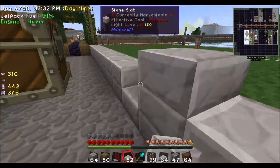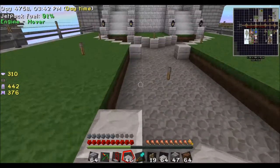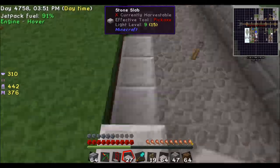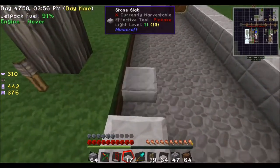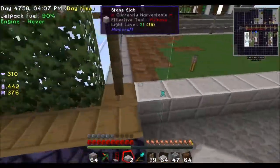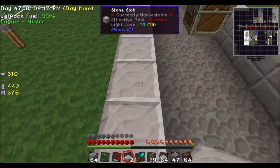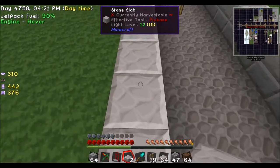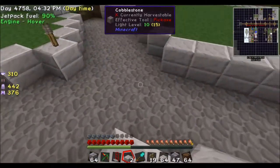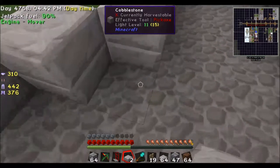Otherwise the mobs will spawn — I have to take care of the moon. We are finished with this one. I want to finish the boundary of our floor walkway. And then the next part is in the next episode.